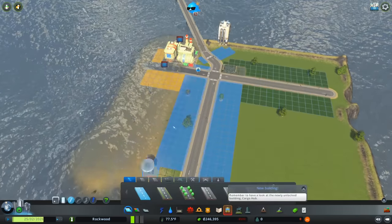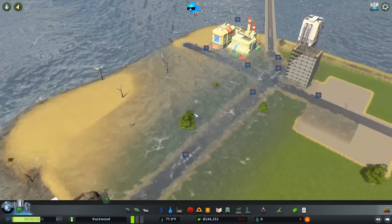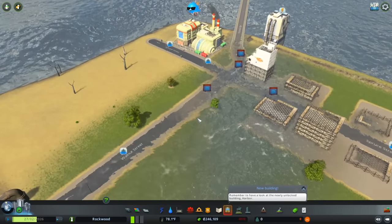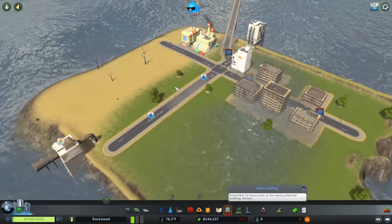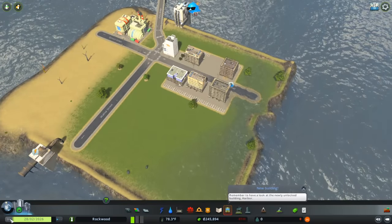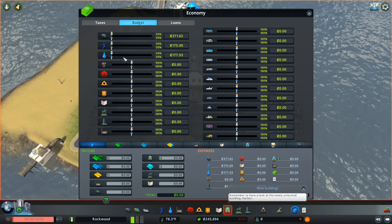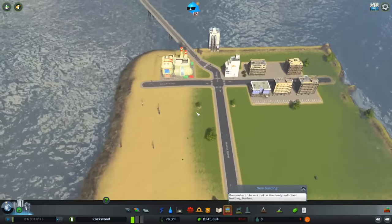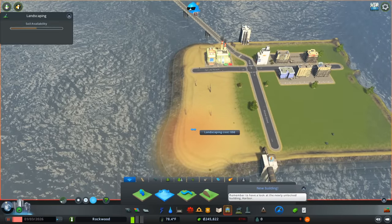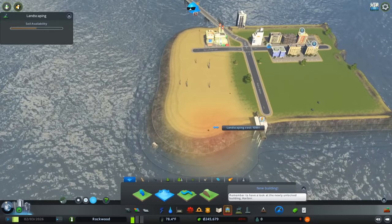I forgot about the dreaded tsunami that happens whenever I try to expand the land. This is a phenomenon I've seen before in testing. Don't be alarmed - it's just going to continue like this every single time I try to terraform. There will be this huge flood of water. It's only due to the way the water dynamics work in this game. Maybe if I were to speed up time slightly something would change, but we're just going to have to deal with a wave that will sometimes come over our town.